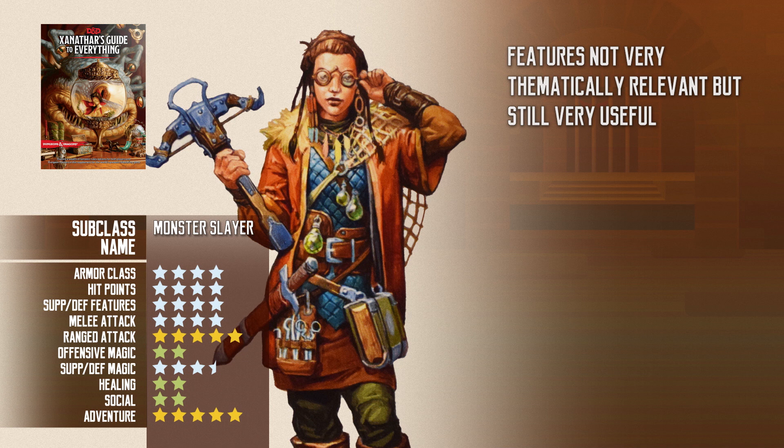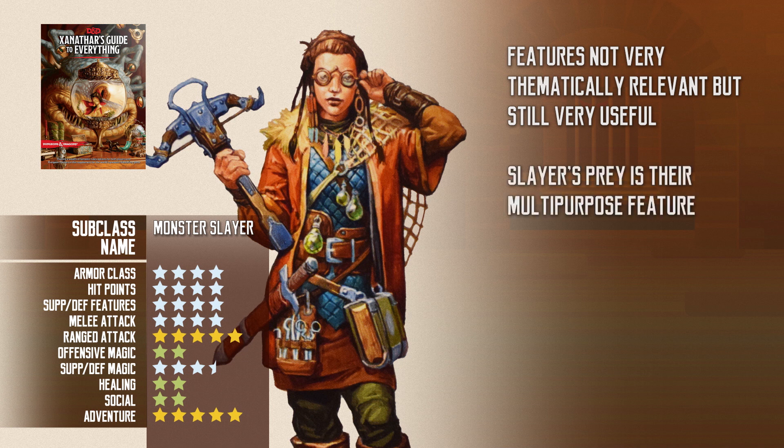Don't get me wrong, that doesn't mean that the features are not great. They get Hunter's Sense, which lets them know an enemy's vulnerabilities, resistance, and immunities. It's got limited use, but it works on any creature, which is great, but not very theme-specific. They also get Slayer's Prey — they can use a bonus action to choose a creature, and the first time they hit it on their turn, it receives an extra D6 of weapon damage. It's not much, but at least it stacks with Hunter's Mark, and doesn't require the target to be hurt like the Hunter subclass in the PHB.